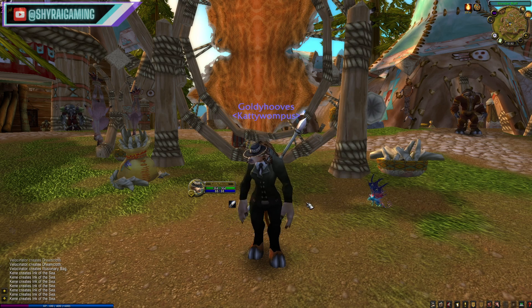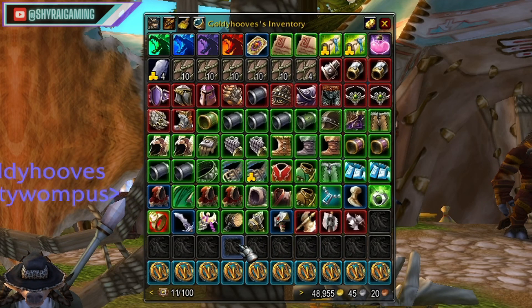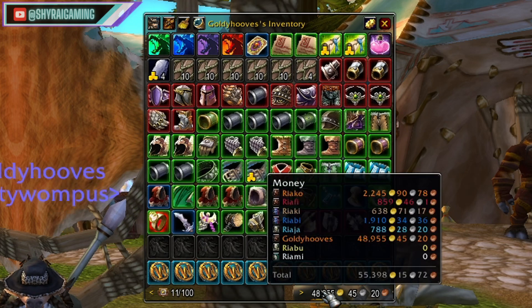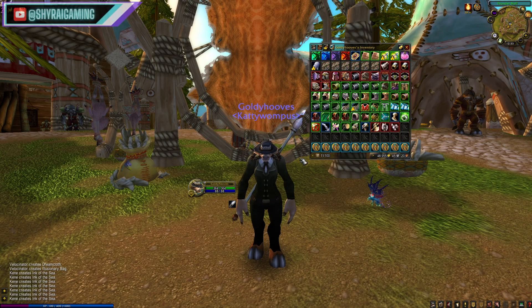The other two add-ons that I find useful in gold making — the first is Bagnon. It just helps keep my inventory clean and tracks a few things. If you have another inventory add-on that you prefer, don't worry, you can use that. It's not going to break this guide.